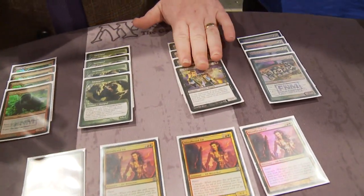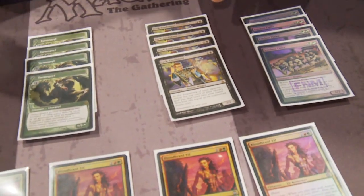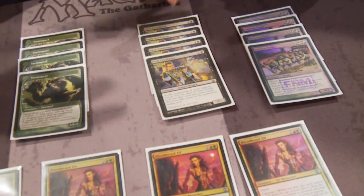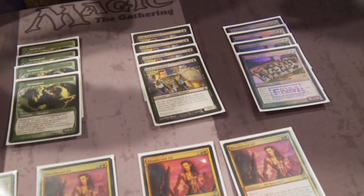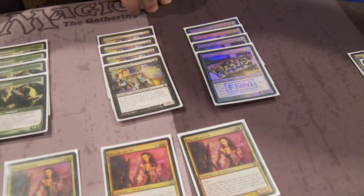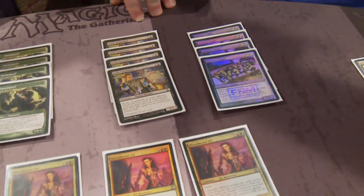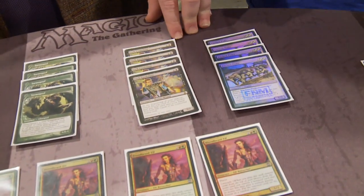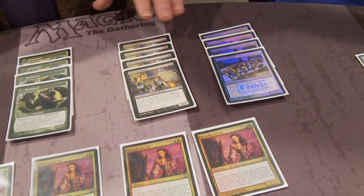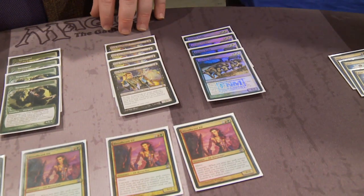Then we get one of the most iconic cards ever printed: Dark Confidant, Bob Maher Jr.'s Invitational card. Have you done the math on what kind of numbers you lose at the beginning of your upkeep — what's the average mana in the deck? Well, the average mana cost is around 1.6. I did the math including the mana base. The heavy hitters are Bloodbraid Elf, Kitchen Finks, and Blightning, but for the most part you're going to flip a 0, 1, or 2. And I would definitely take that wager every day. The reason I started with Jund was because of Dark Confidant.